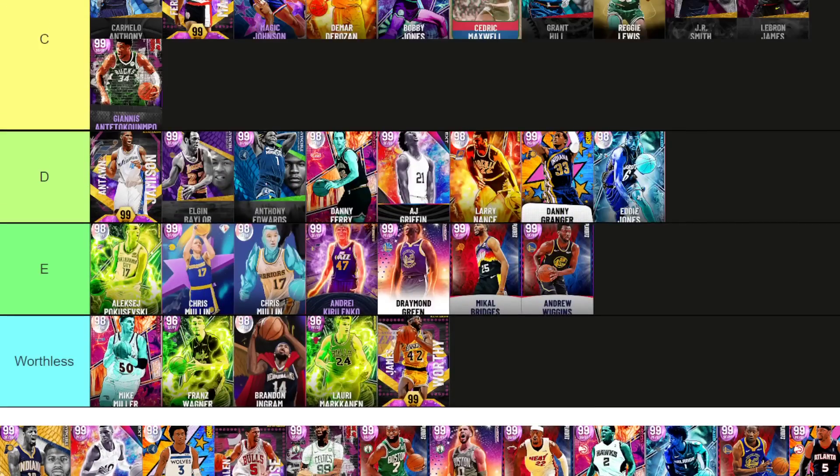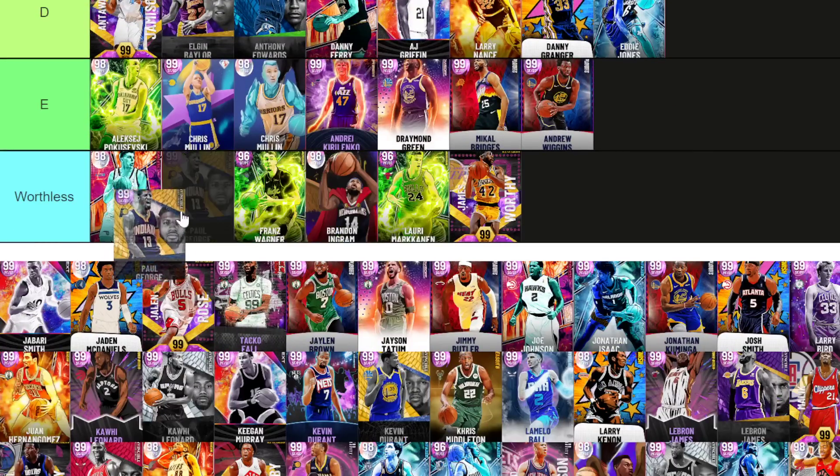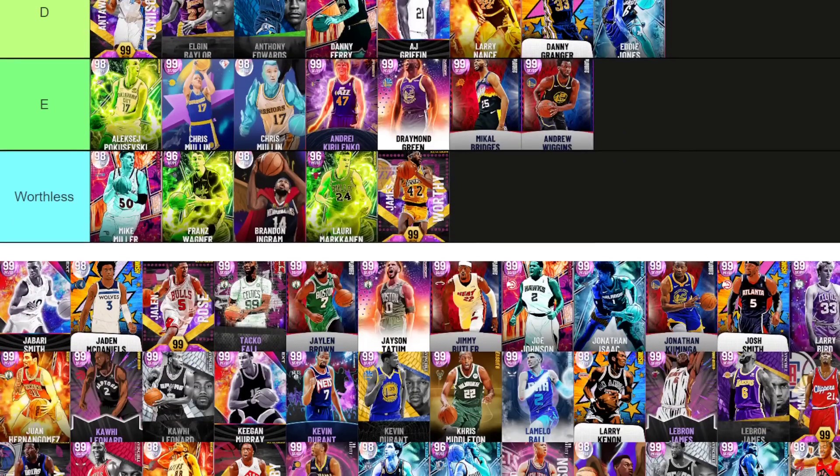Hedo Turkoglu is going into C tier — he can cook, he's not the greatest card in the world but he can cook. Paul George — A tier, what am I talking about? A really good player, decent height, better played as a tall shooting guard but a really nice player.